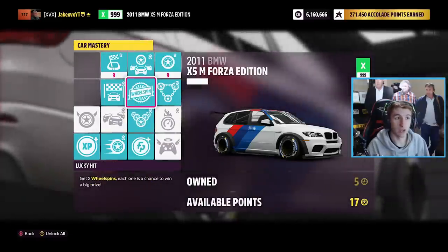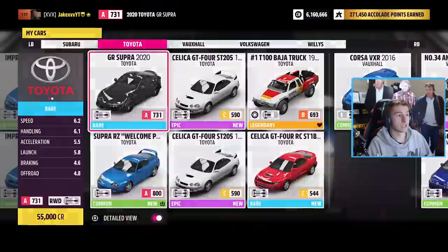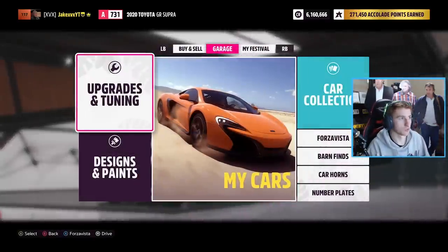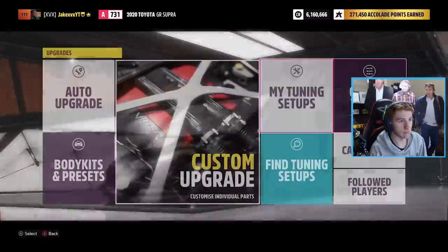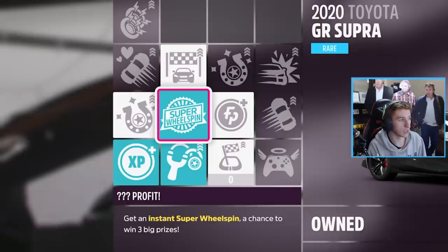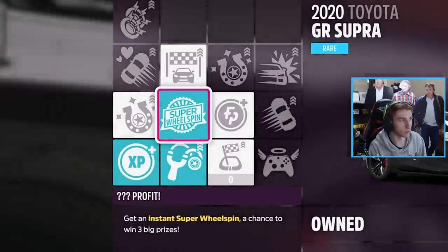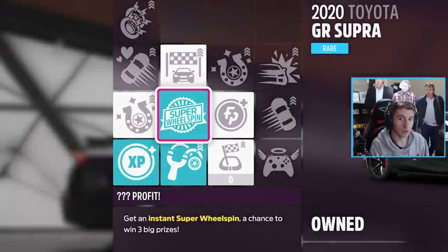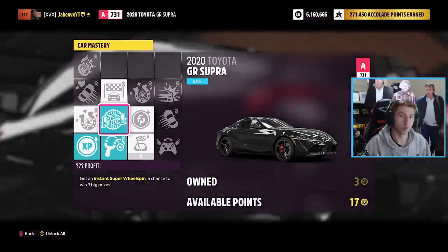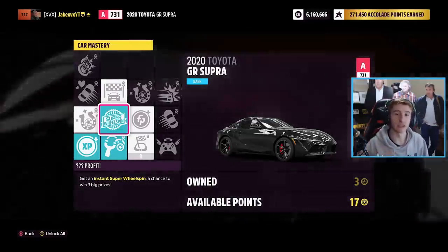There is actually a way to convert these skill points into credits — I'm going to show you that now. Chances are you have the Toyota GR Supra Mark 5 that you get given right at the beginning of the game. If you check the skill tree for the Supra, there is a super wheel spin right here, and you only have to spend 5 skill points to get there. Spend 5 skill points to get a super wheel spin — and super wheel spins are really good for credits.